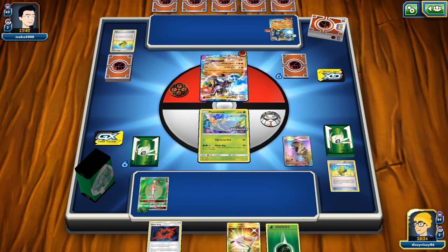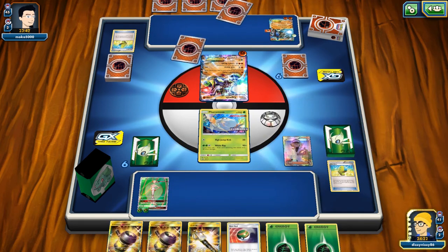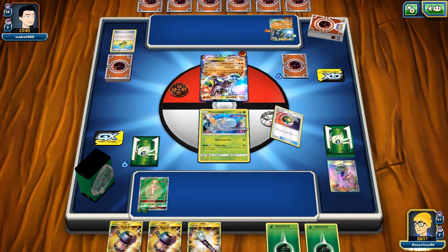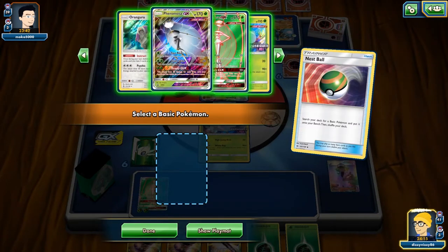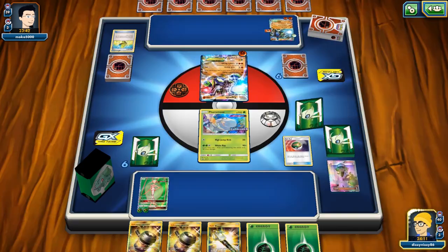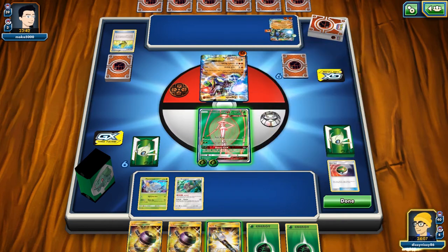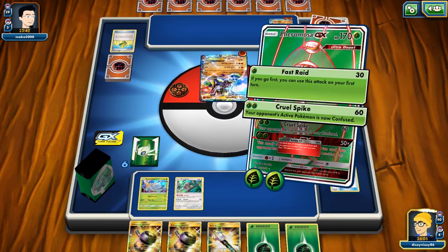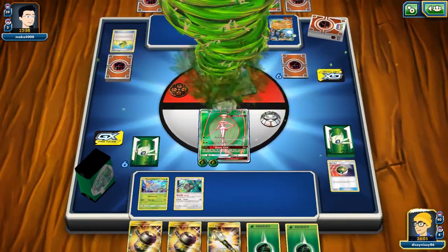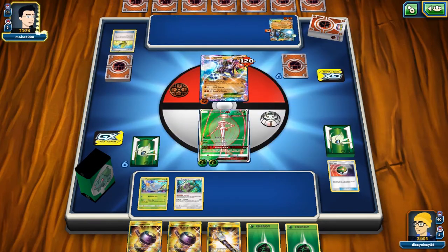We play N. I'm not thrilled with what's in hand at this point, so we'll use Oranguru to try to get out of this situation. The Enhanced Hammers could both be used if they play Strong Energy. I know we'll be able to get rid of the Fighting Fury Belt — I probably should have played the Field Blower but was being a little conservative. We see the Diancy Prism come down, which is also weak to us, so we could potentially snipe it if needed.